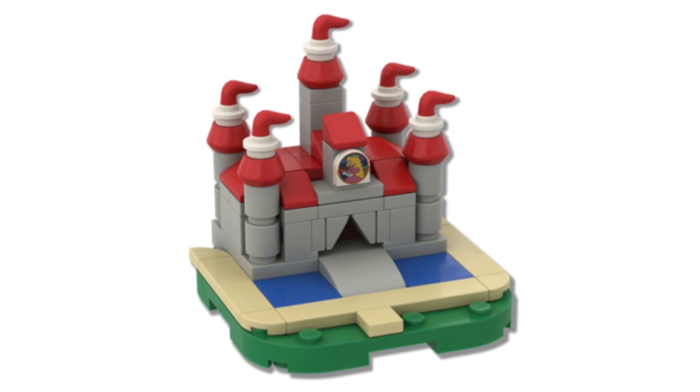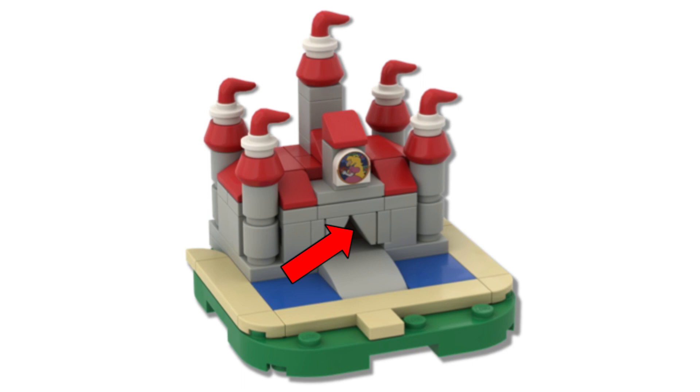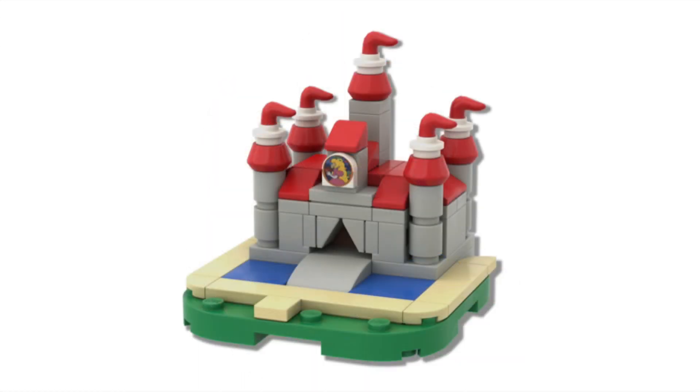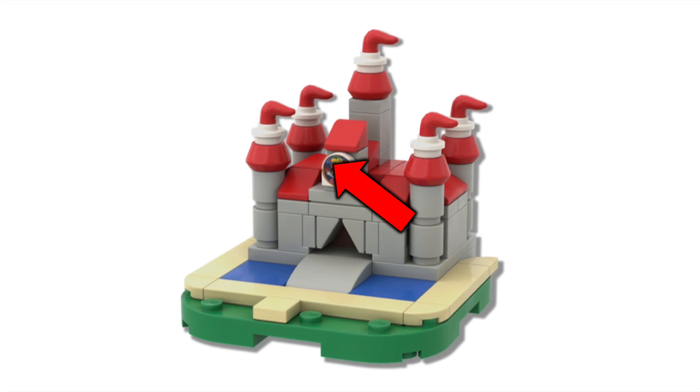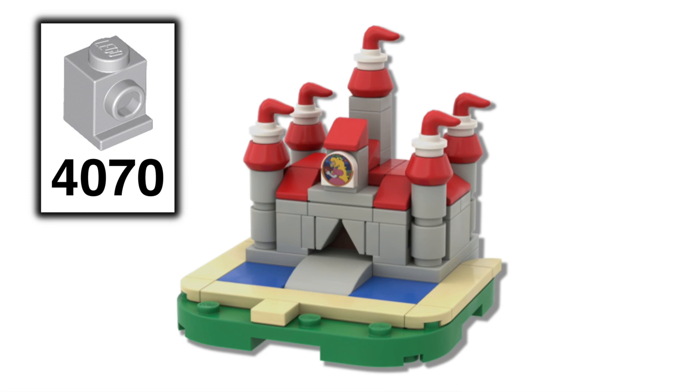And after you walk across the bridge, there's a brown door that you can go inside the castle. Right above the door, we have the stained glass window of peace, which is on a printed round half-circle tile, and that is on the front of a modified 1x1 brick in light gray.